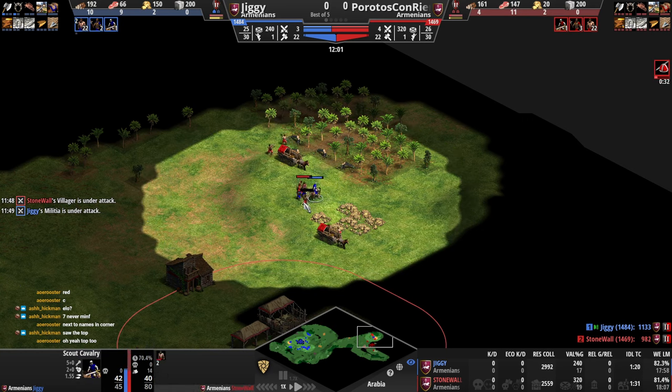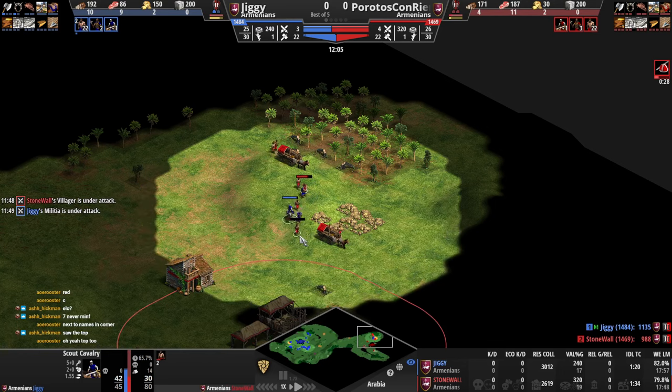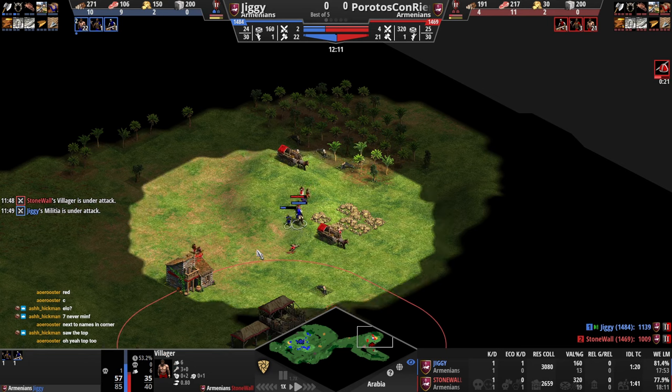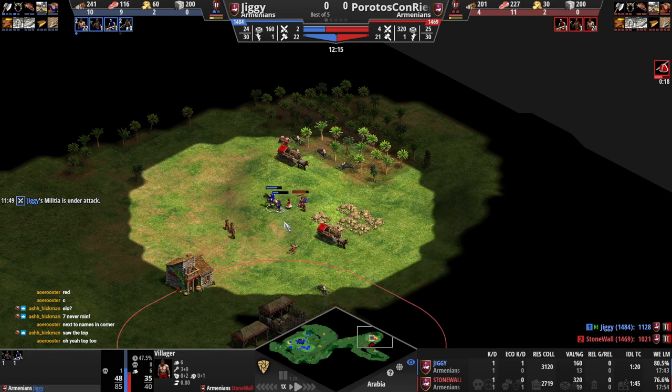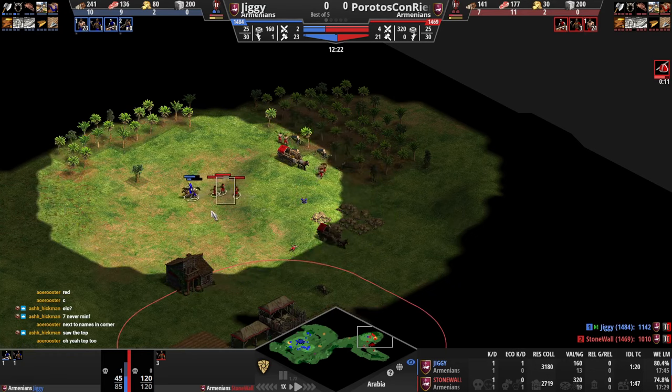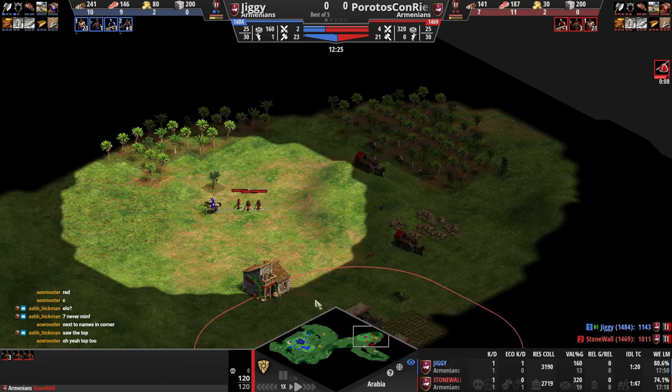If you're gonna commit, commit — kill the one vill. You will kill the one vill. He gets out unless you miss the micro. Now you run — no need to throw your guys here, you're wasting HP. You'll never get that. Now we just run. Don't trade HP against these because you just get owned — might as well just go back.